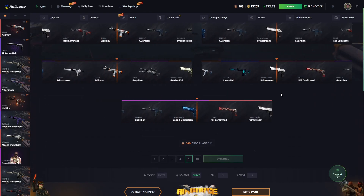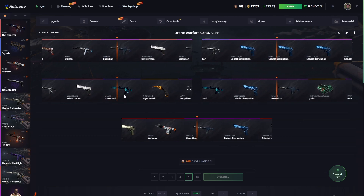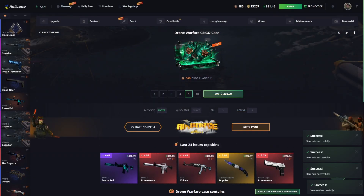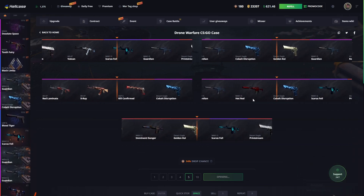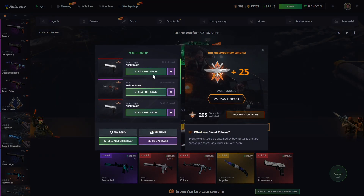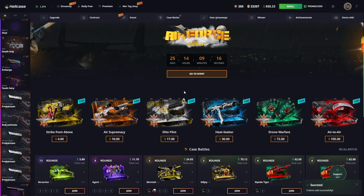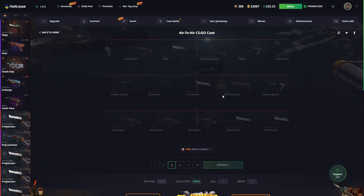Maybe it's time for the Drone Warfare case — the $72 case right there. I didn't even take a look at what's in it, we're just going right into it. Hell yeah, a 6x on the case with the beautiful Egress — felt amazing! Going to give it one more. Nice — that was the pull we needed, getting a lot of print streams.